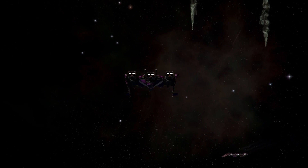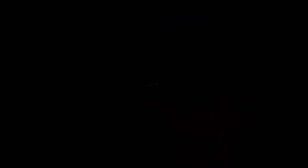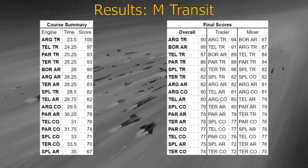So after 54 experimental runs, here are the results, starting with the transit test. These numbers are all reported relative to theoretical perfection — an engine with top performance on all three components of the weighted average would score 100. Starting with the medium transit test, on the course itself, the travel engines clearly excelled, with Argon taking gold, Teladi silver, and Paranid and Terran tied for bronze. On the weighted average, Argon travel took gold again, but this time the Boron all-round took silver thanks to its good boost speed, and Teladi travel took bronze.